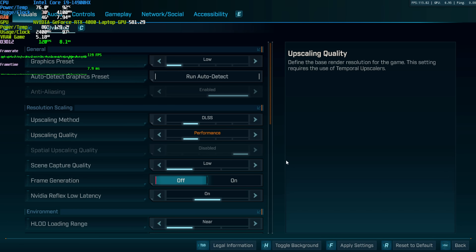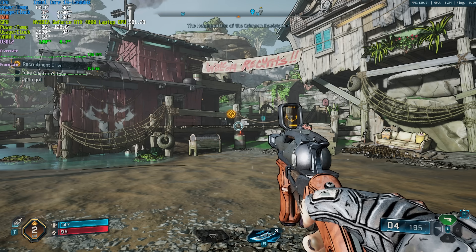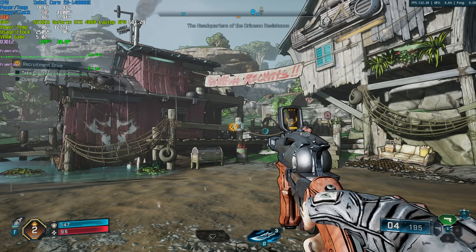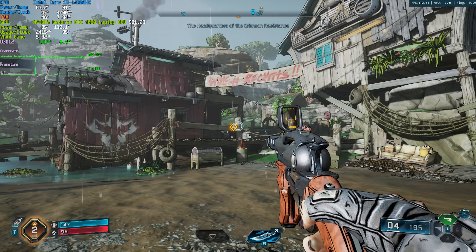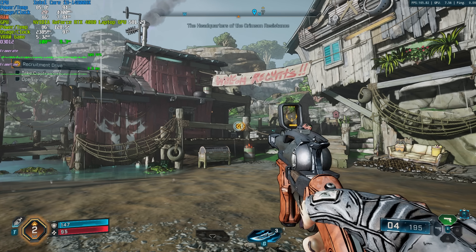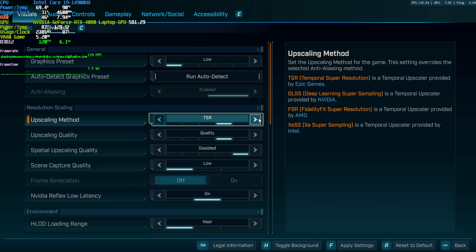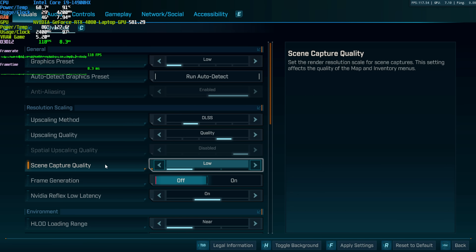If you drop this to balanced or even performance mode on most systems at higher than 1080p — so 2K or 4K — you can see a massive improvement in performance with a minimal drop to quality. But at 1080p I'd probably stick to Quality, maybe Balanced at worst. Beyond a certain point, you're not going to get too many extra FPS but you will notice some weird visual artifacts. Spatial upscaling quality only seems available with TSR, so I'll skip over that. Scene capture quality affects the quality of your map and inventory menus, and full resolution here should be fine.